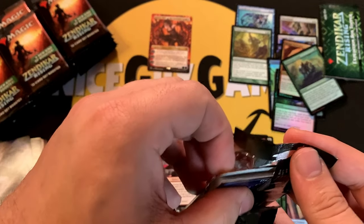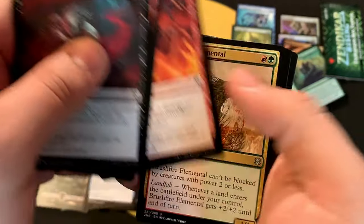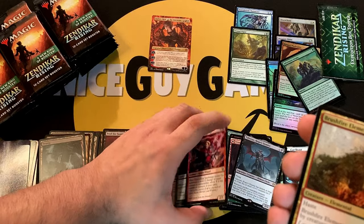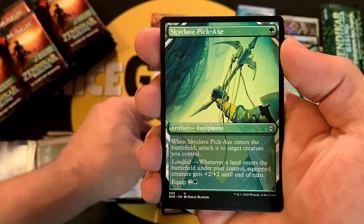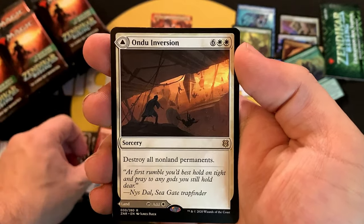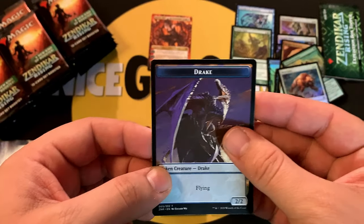These set booster packs are a little harder to open — I just had trouble with that one. We've got a Swamp, a normal Swamp, some commons, another Brushfire Elemental, and Mesa Lynx for the common foil card, followed by a Drake token.